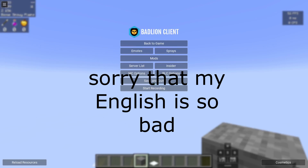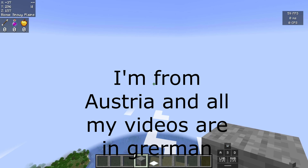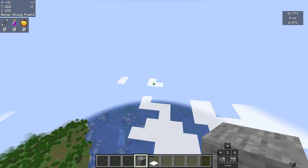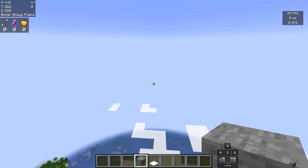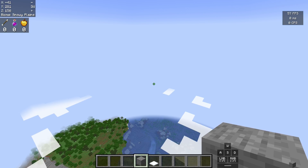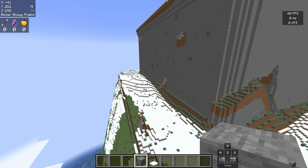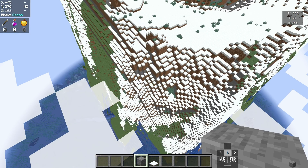Guys, I think I found a new bug in Minecraft. I played yesterday the new snapshot 23W07A and I spawned nearby the ocean in this wood here and I found this weird grey structure.